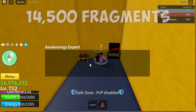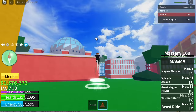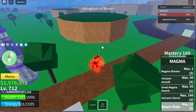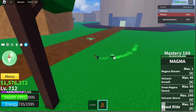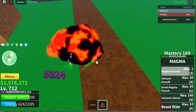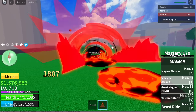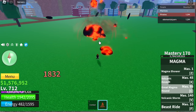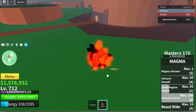Awakening this fruit costs 14,500 fragments. F skill: Beast Ride — you're flying, and you can also damage the mob you hit with this. 1,700 damage — not bad. The first skill is Magma Shower — you can defeat mobs with this Z skill. Next up, Volcanic Assault — single target damage. Great Magma Hound. And Volcanic Storm — one of the skills with the highest damage output.